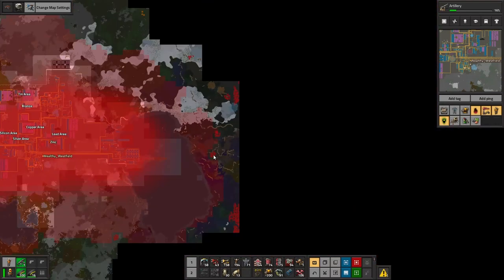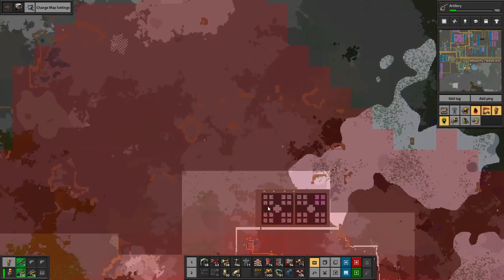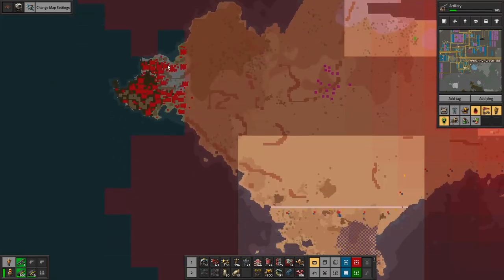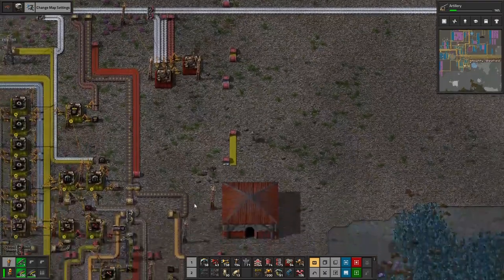Once we have artillery, we can start fighting back against some of these nests — especially this one in particular. I kind of want to take it out because it's the one that's causing the most issues.